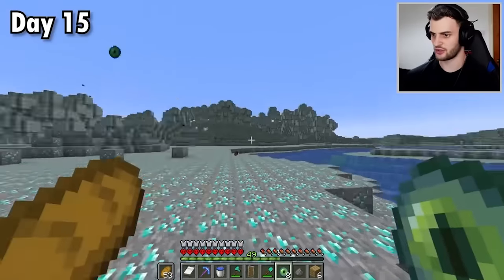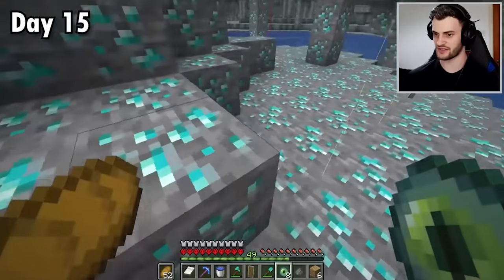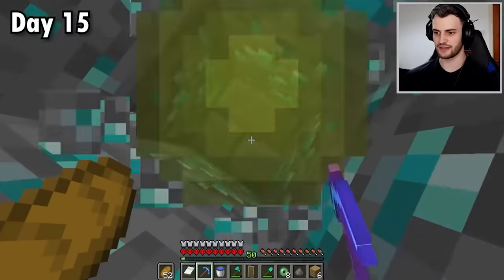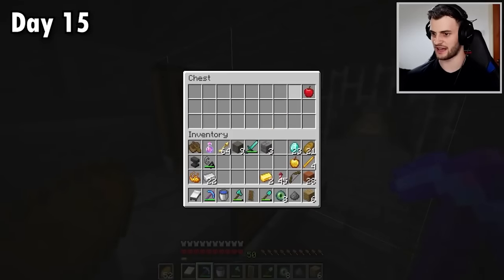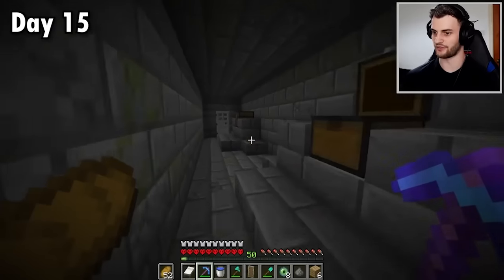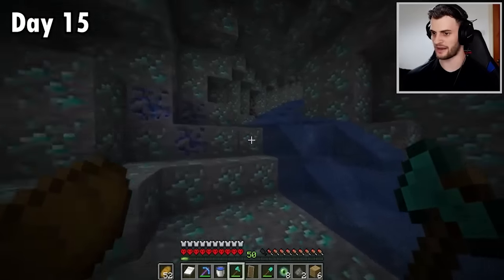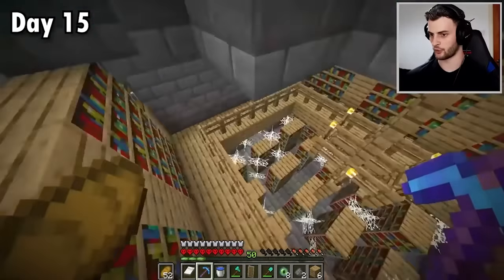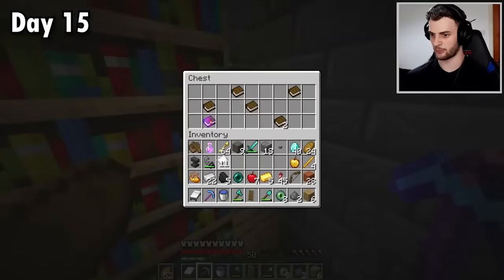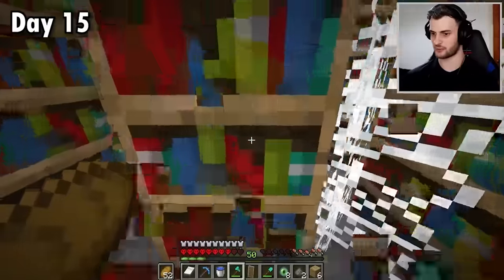According to my calculations the stronghold is somewhere around here — yes, it's in this chunk. I can dig down with confidence. Look at that, we just got to level 50 and we're straight in the stronghold. The only sad thing is I only have eight eyes of ender. We found an ender pearl — and there's the bookcase room, that's going to get me even more paper. Sharpness three — that can go on my sword. And another sharpness three, piercing four, and piercing four. I'll grab a stack of books as well.